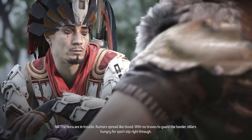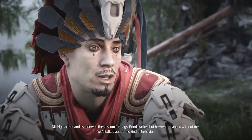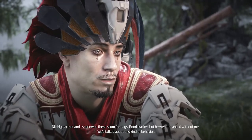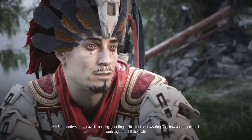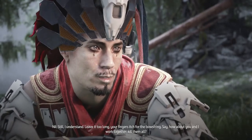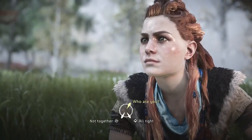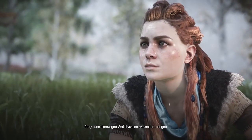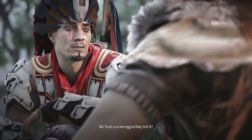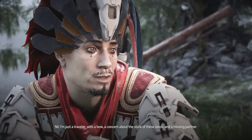Nil explains: 'The Nora are in trouble. Rumors spread like blood — with no braves to guard the border, killers hungry for sport slip right through. My partner and I shadowed these scum for days. Still, I understand — leave it too long and your fingers itch for the bowstring. How about you and I work together — kill them all. I could use the experience. Who are you? I don't know you.' 'Trust is a rare act to find. I'm just a traveler — with a bow, concerned about the state of these lands, and a missing partner.'